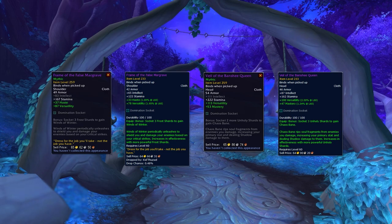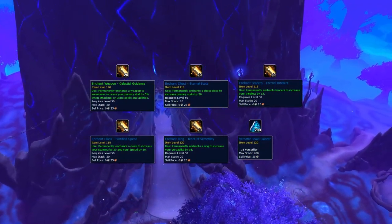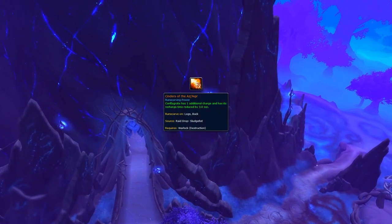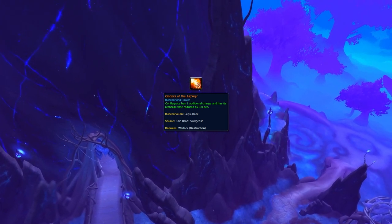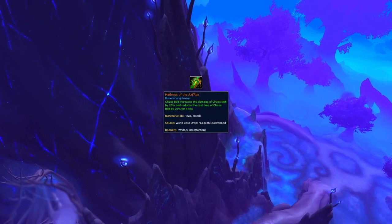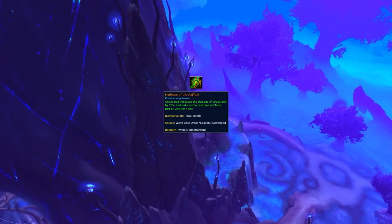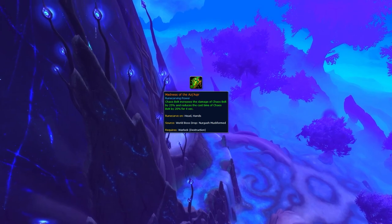But don't sweat it — you don't need this new gear to be competitive. When it comes to enchanting and gemming your gear, simply follow the stat priority list and make sure you get the Celestial Guidance weapon enchant. And finally, for legendaries, it's highly recommended you get your hands on Cinders of the Azj'Aqir. This legendary will give you the most consistent instant cast damage, which is super valuable in a melee heavy meta. You can also play with Madness of the Azj'Aqir, which gives you more damage and faster Chaos Bolt casts when you land consecutive casts. This is a bit more difficult to use, but works well when there aren't as many interrupts to deal with, like in 2v2.